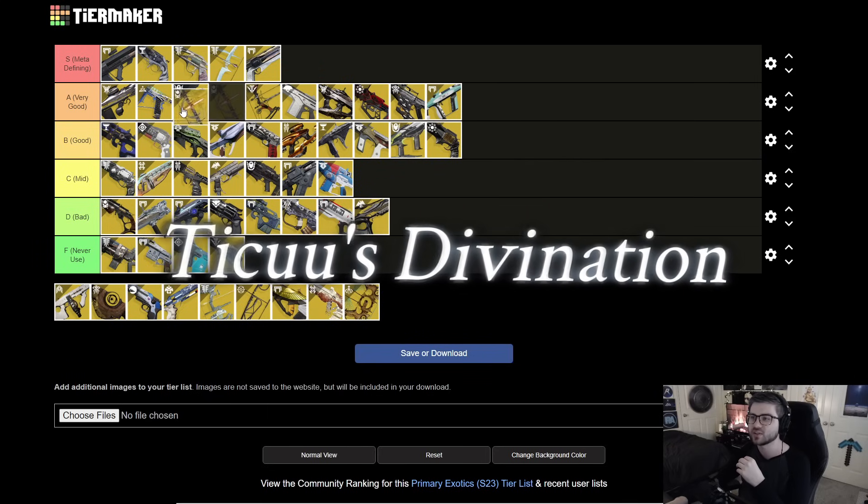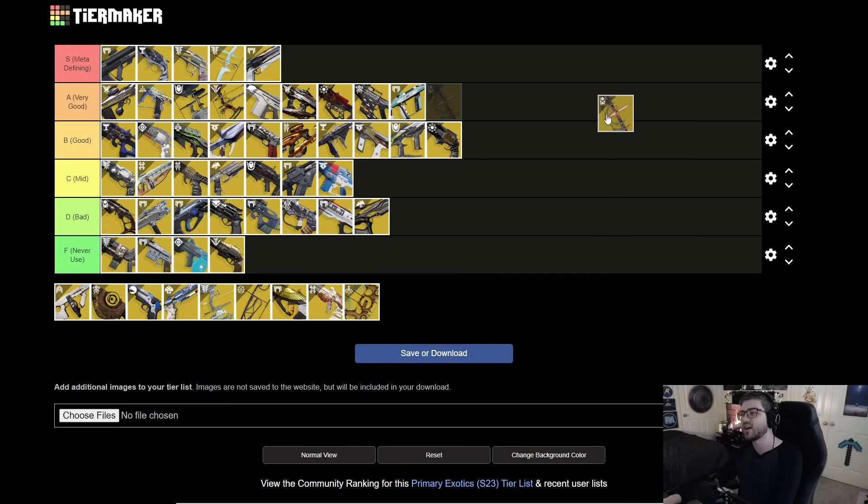Next is Ticu's Divination. This is pretty much Hierarchy of Needs' brother — you hipfire to apply a little DoT, then shoot the marked targets to make them explode. It's very good for ad clear and pretty strong for single target damage as well. It's a crazy good GM weapon — sit in the back, just like Hierarchy. Everything I said about Hierarchy applies here equally, and it's very strong for in-game content.